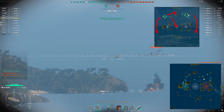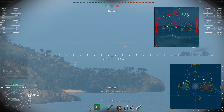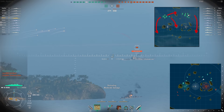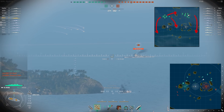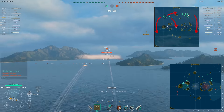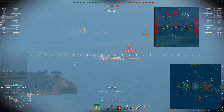An aircraft carrier is not in this game. It's a pretty even game of four battleships per side. The enemy has four cruisers and four destroyers; we have six cruisers and two destroyers. As an aircraft carrier, I like to try and locate one of those destroyers at A or C.